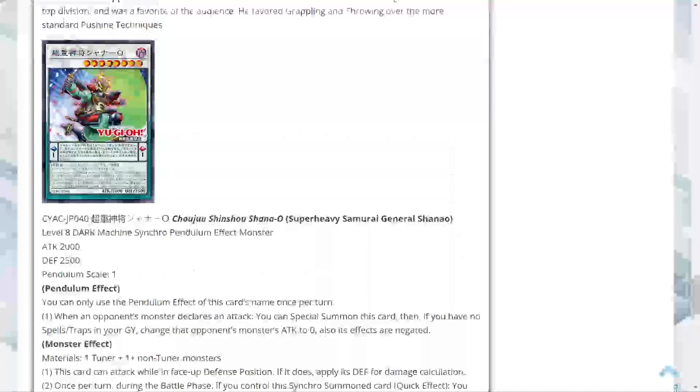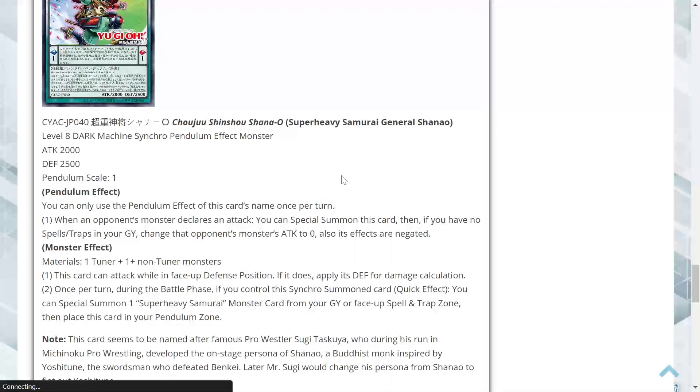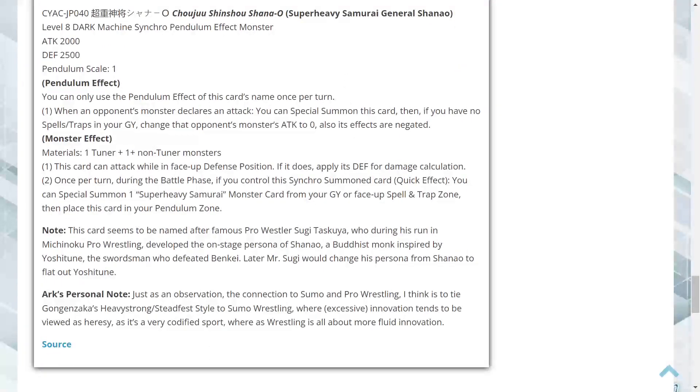This one is a pendulum synchro monster and it's the last card of the day. Super Heavy Samurai General Shun — Level 8 Dark Machine Synchro Pendulum Effect Monster, 2000 attack, 2500 defense, pendulum scale of 1. Pendulum effect: once per turn, when an opponent's monster declares an attack, you can special summon this card, and if you have no spells or traps in your graveyard, change that opponent's monster's attack to zero and negate its effects. I'm curious whether you could use something like Dimensional Shifter, Dimensional Fissure, or Macro Cosmos so that any spells and traps you use get banished instead of going to the graveyard — just a wild idea I thought of right now.